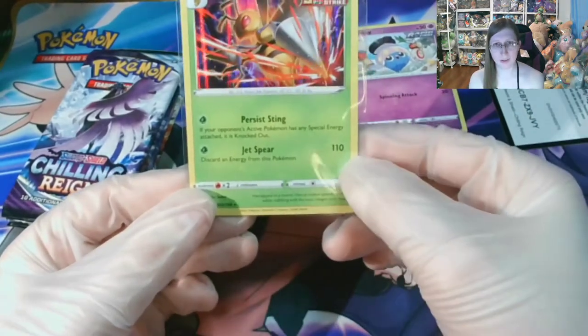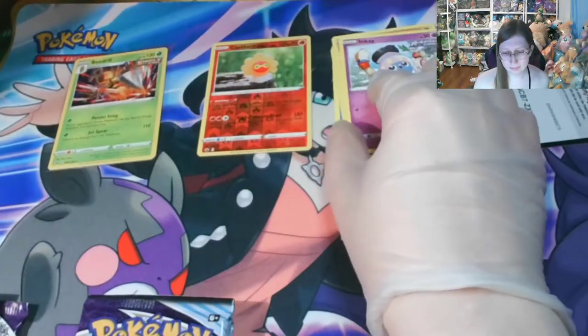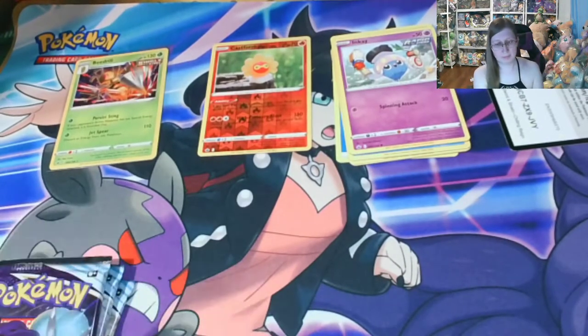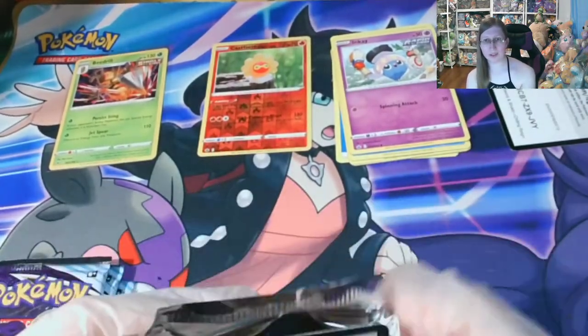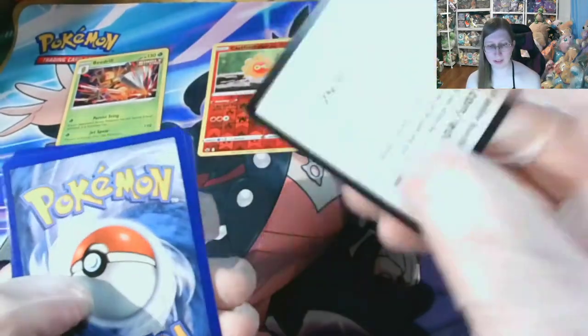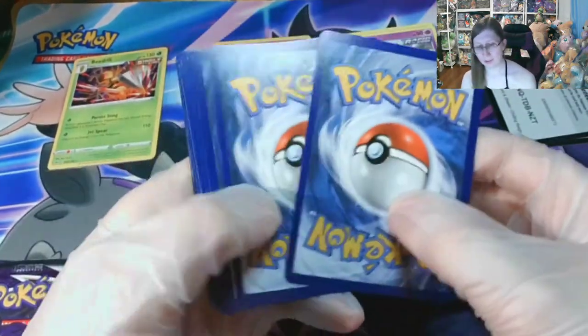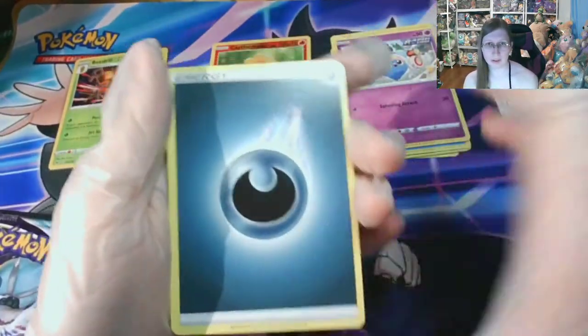It's got a 110 attack. From what I've seen, Chilling Reign has had really good pull rates overall. Oh, and there's a Weedle to go along with that Beedrill. The artwork for this pack is really nice as well. I really like the alternative artwork on the alt cards in this pack.